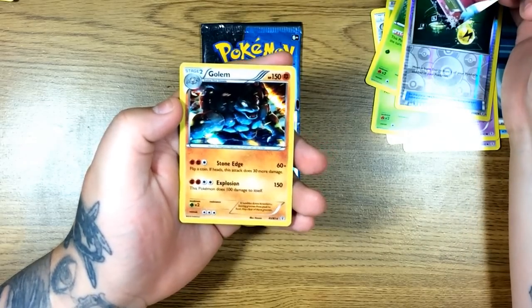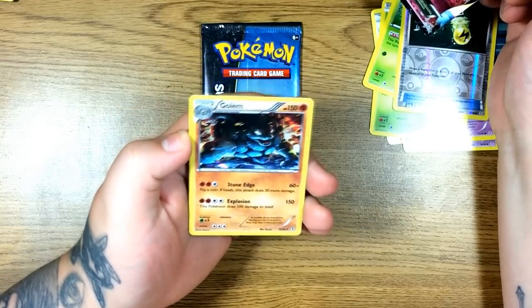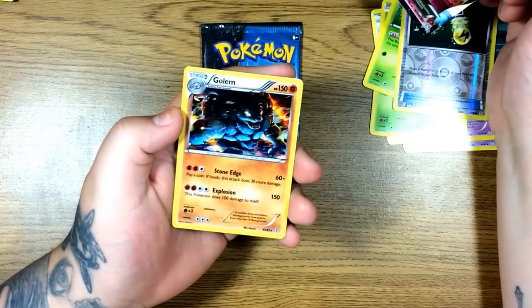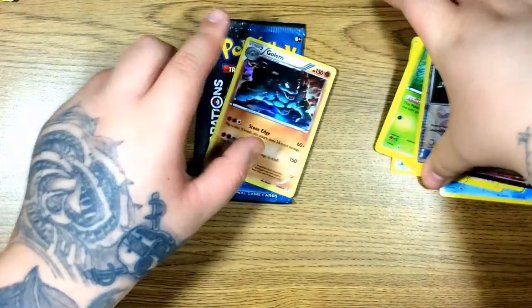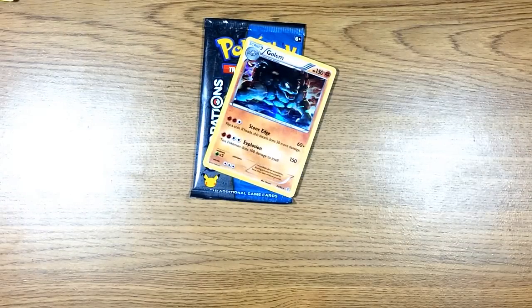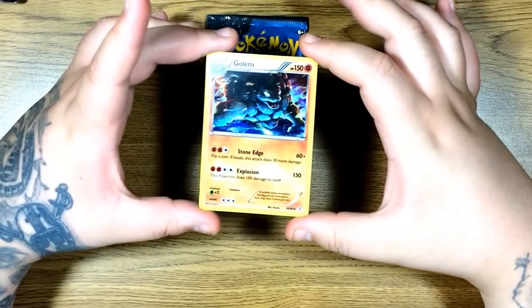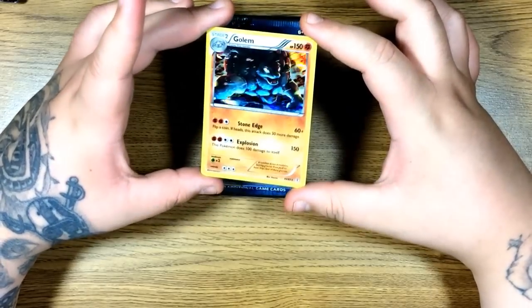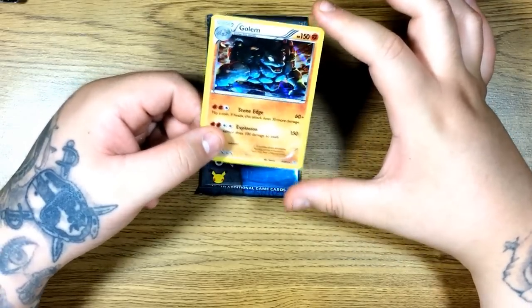And for the rare — it's a Holo. Wow, I think that's my favorite one so far. I've never seen this card before. They did a Golem — justice right here, look at that. That's pretty sick. They really need to do a good Golem card, it's a really cool Pokemon. I'm a big fan of Team Rocket. He's a Ground and Rock type, Fighting in the card game. I've always liked Golem, and just seeing him like this — that looks badass. This is my favorite card so far.